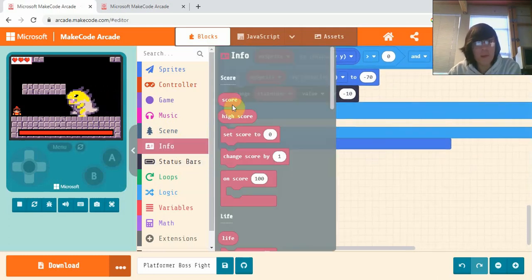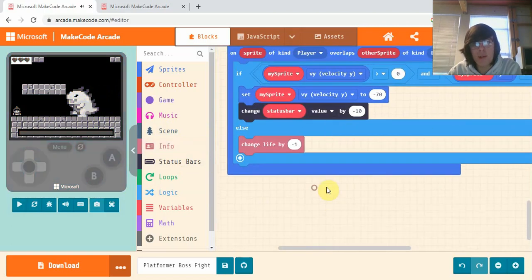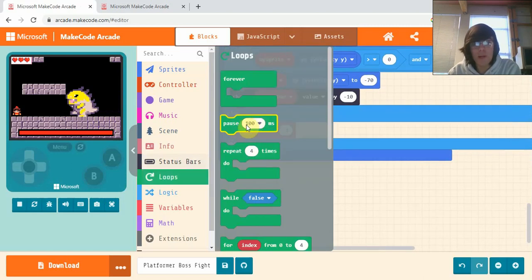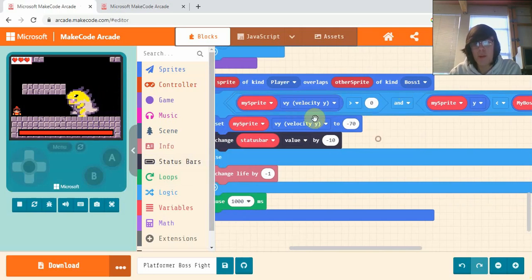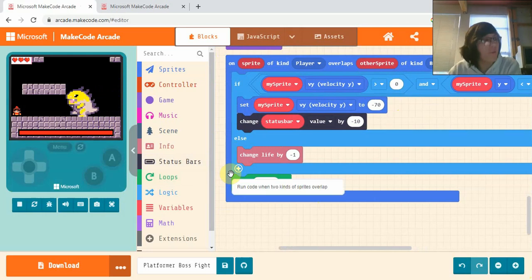In the else section, go into Info and grab 'change life by minus one' — so if we are not above the boss sprite we lose a life. Right at the bottom, add a pause for one second. So now: when a player overlaps a boss, if they're above it and moving downwards they bounce up and lower the boss's health; otherwise they lose a life, and then it waits one second before triggering again.